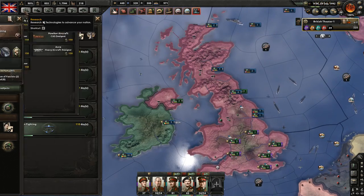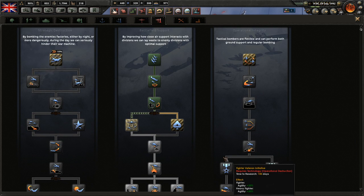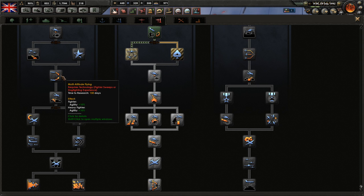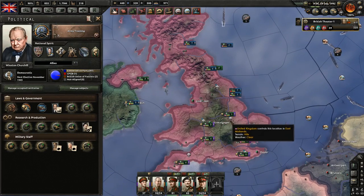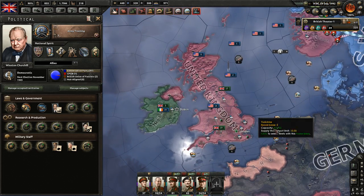He's also missing the air doctrines. You can go for the air doctrines and go for fighter initiative to get the extra agility. There's also multi-altitude fighting for plus 10% agility. That would have given him an extra edge in the technological war against the Axis aircraft. That's pretty much the issues with the UK player.